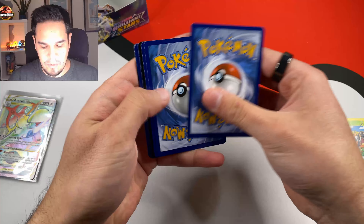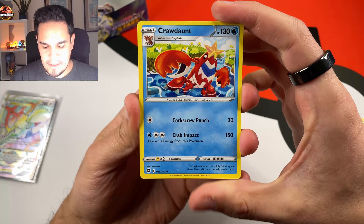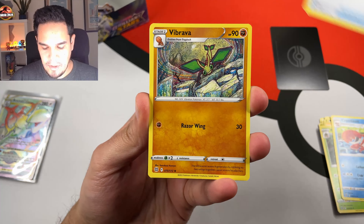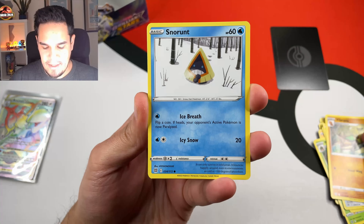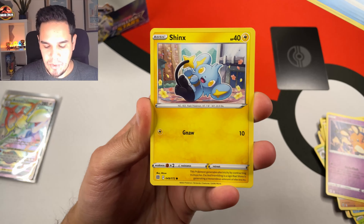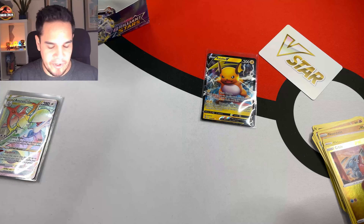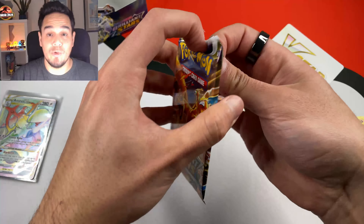There we have the cold card — best of luck. We have another V-Star. Pack two: we have an Ultra Ball, Vibrava, Snorunt, Nospas, Dene, Kupchu, Jinx, Gaville, and a Raichu V! This is a nice way to continue with this crazy box — we have a Raichu V on the second pack, and also this V-Star marker. Let's move to the Charizard artwork.